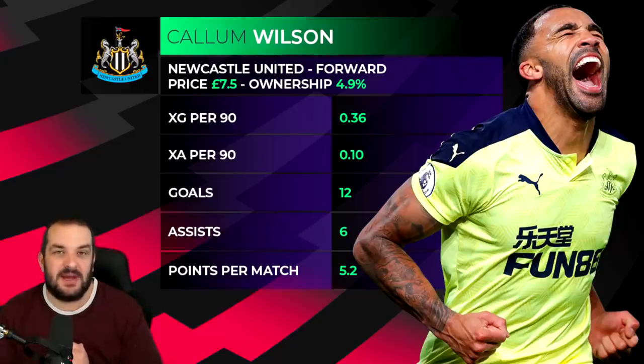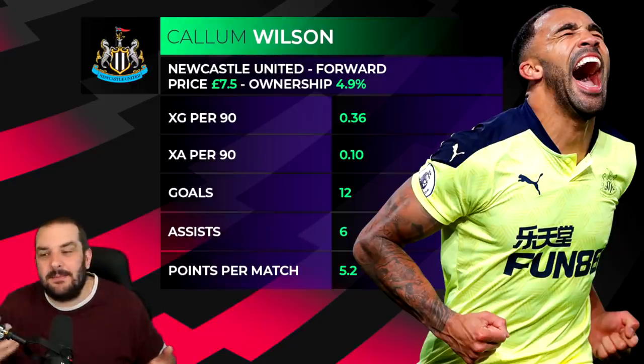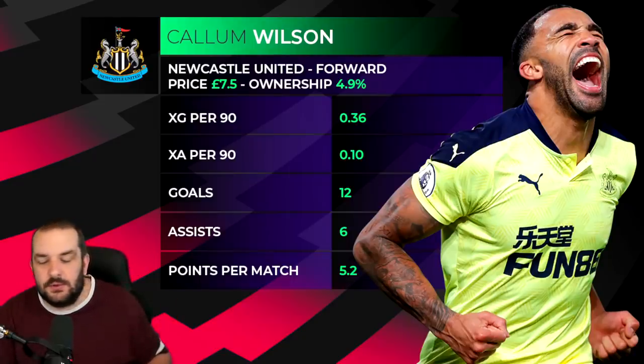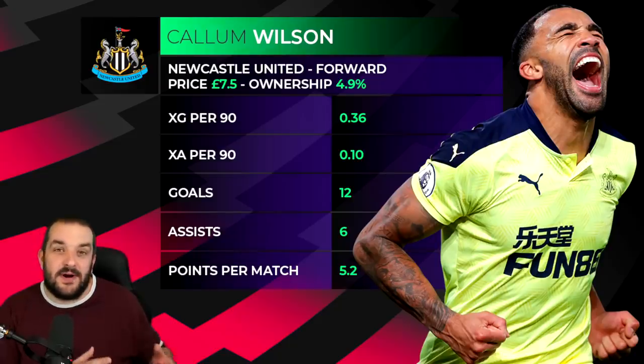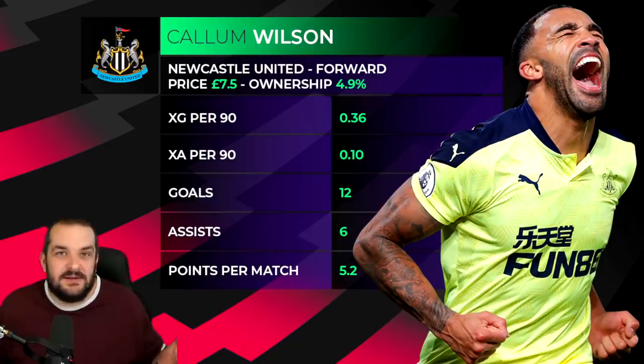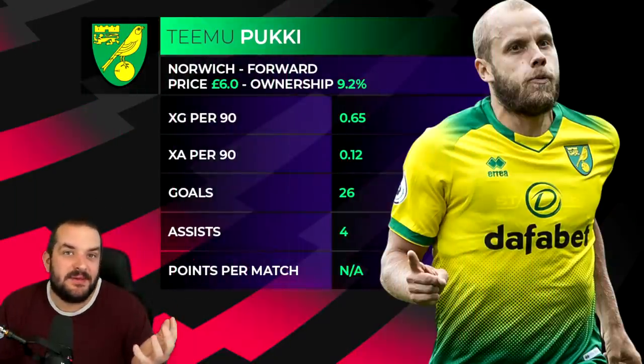This is a bit like Burnley and Chris Wood — it's kind of the default pick at Newcastle. Who else do you even think about? Maximin is also a forward but there's no way he gets in ahead of Wilson, who is a better goal scorer, is on penalties, and will shine when he's got minutes. The only concern is injury — you've got Fraser and potentially the Fraser-Wilson combo we saw at Bournemouth. But there aren't enough midfielders or defenders to talk about, and I'm not expecting Newcastle to keep many clean sheets. It's got to be Wilson.